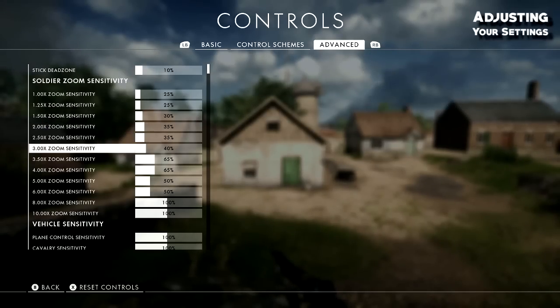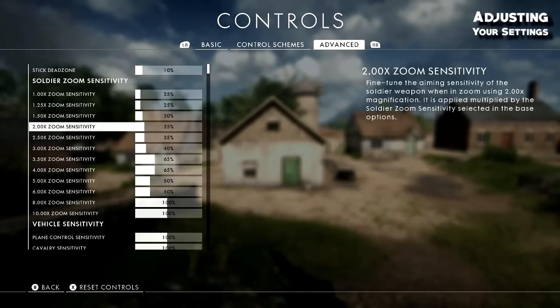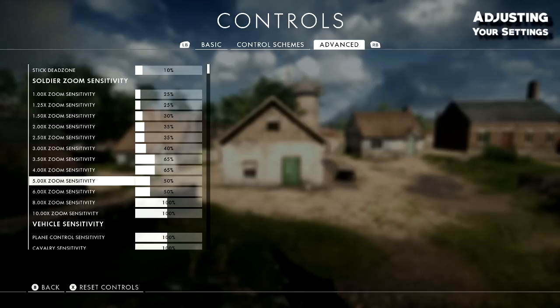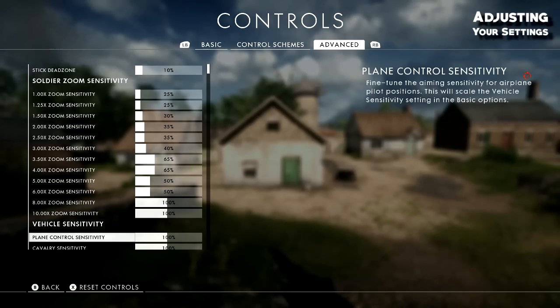You can pause and copy my sensitivities if you'd like. I don't really use scopes 5, 6, 3, 2, 5x much. 2x is what I use for ADS on pistols and iron sight rifles. 3.5x and 4x I use for mid-range scopes, and 8x and 10x for longer range scopes. You can pause to copy this down.